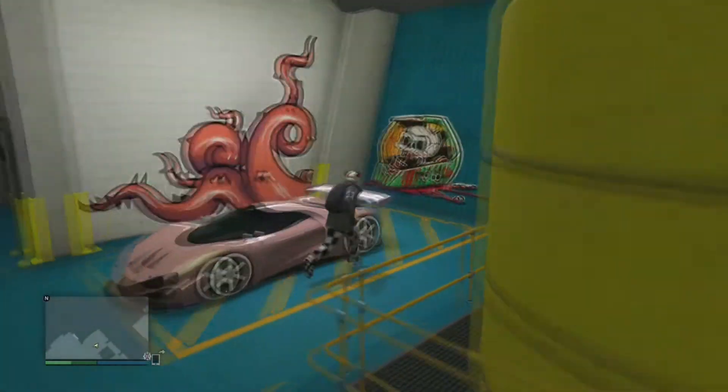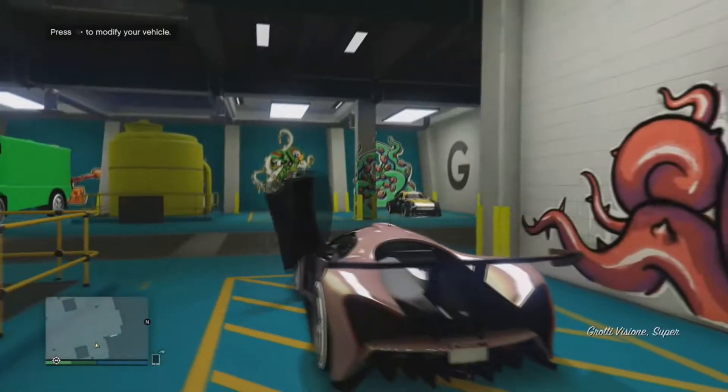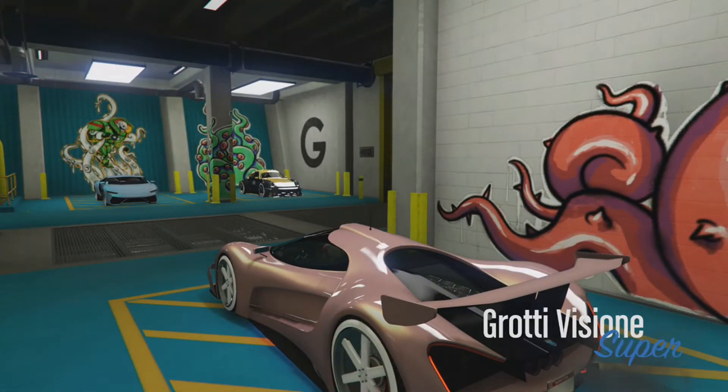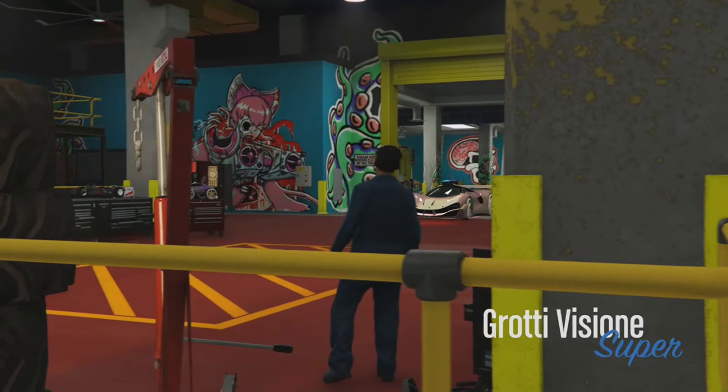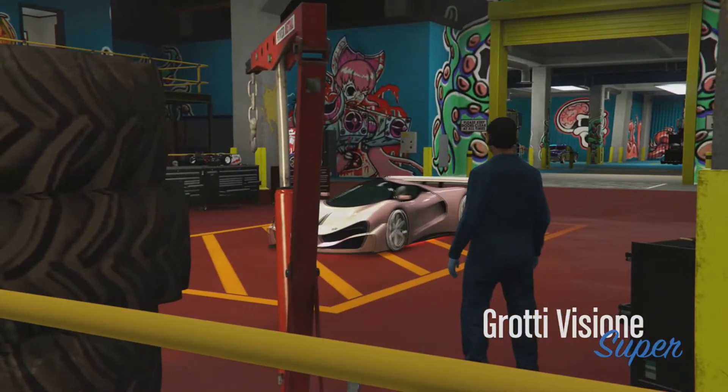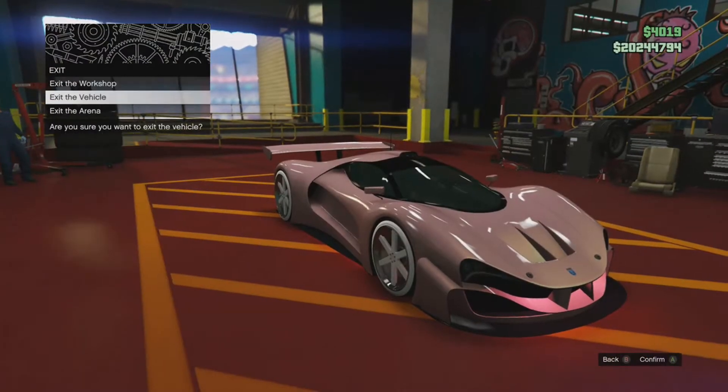This is an insane glitch. Let's jump right into the glitch by you jumping into the car that's modded. You need to jump into the donor car and press right on the D-pad to enter the workshop. Once you do enter the workshop, just exit the vehicle.